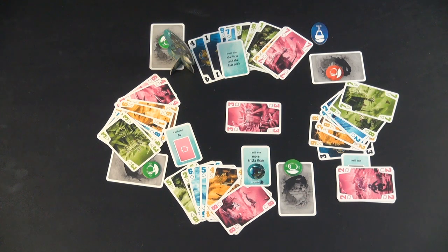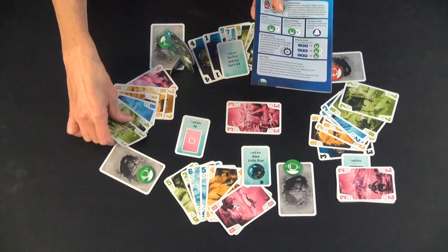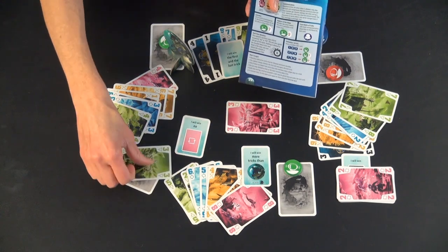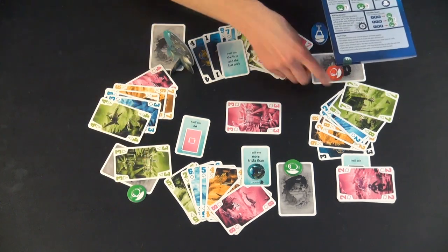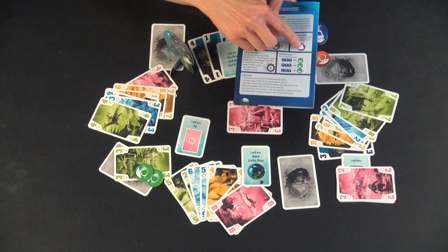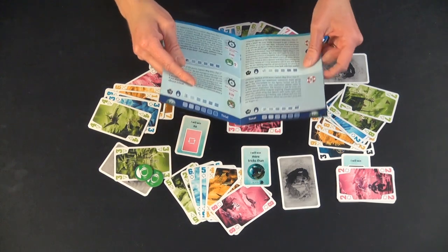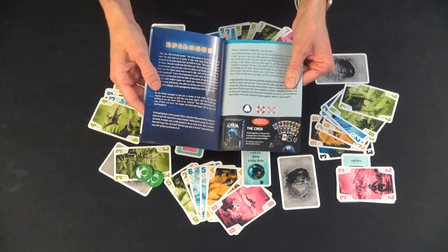There are a few other aspects of communication. Sometimes missions use a communication token with a question mark, which means you can place a card out but can't indicate if it's high, low, or the only — you just place a card of significance. Sometimes two communication tokens are removed and you leave just a couple in the middle of the table. Sometimes there's free discussion when the squid token is placed on the card. The game is officially over when you reach level 32, but there are options for extended play in the epilogue if you so dare.